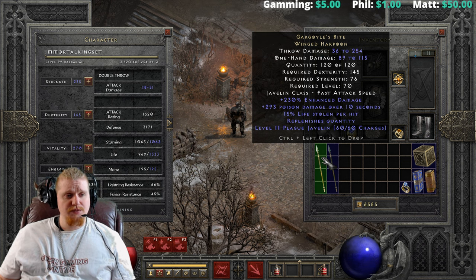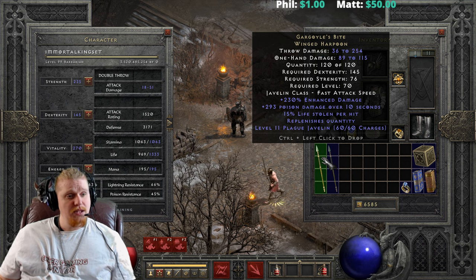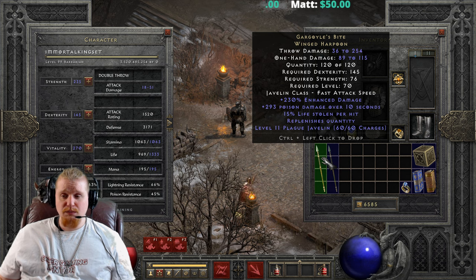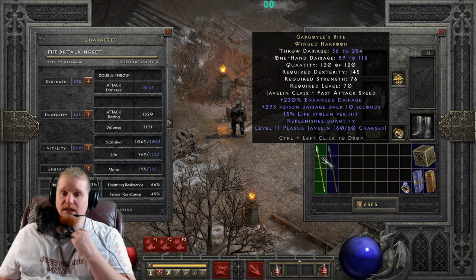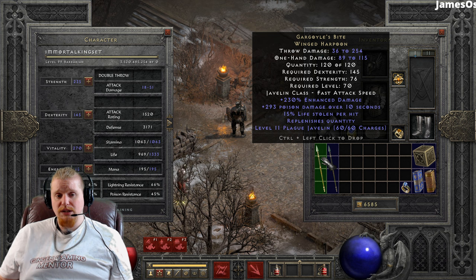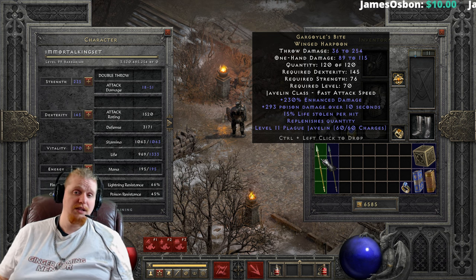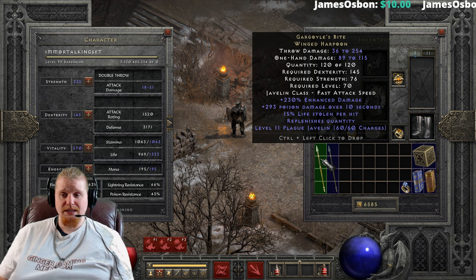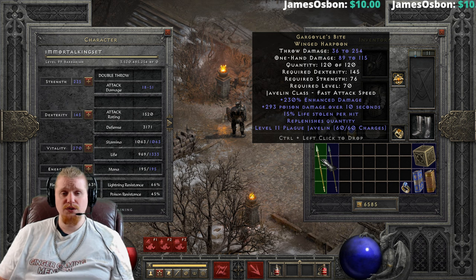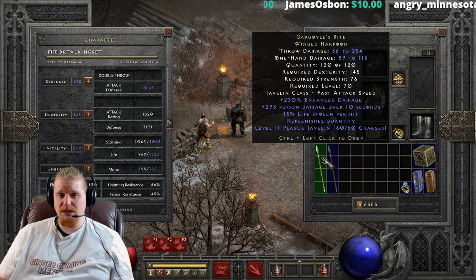It also has 15% lifesteal, but this is a variable, ranging from 9 to 15 percent. 15% is a lot of lifesteal, especially considering the lifesteal penalties in nightmare and hell difficulty. I do have a video on lifesteal calculations if you're interested. That 15% would definitely be much more valuable in hell difficulty, which is where you'd be using a level 70 item.